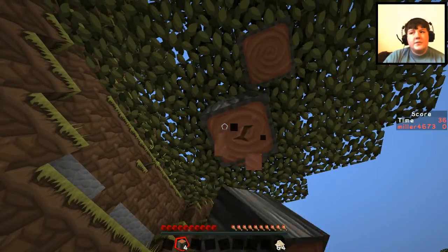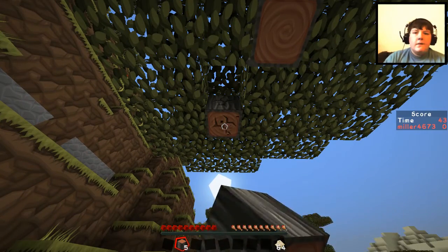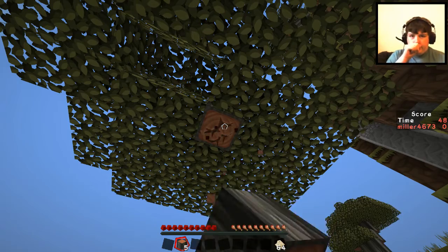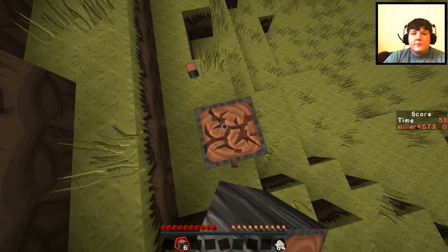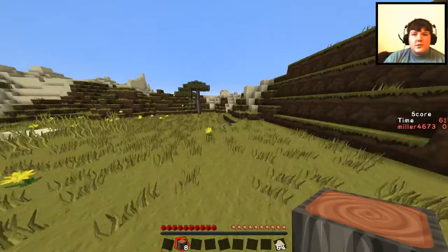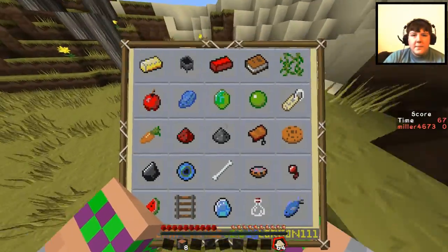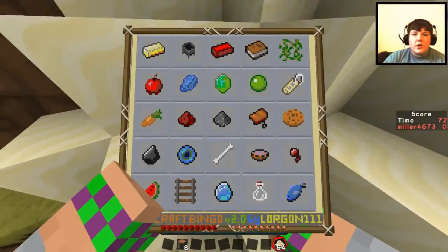I guess if I just chop down this tree it should be easiest. I've had about three energy drinks today so I'm full of energy for this. We should just quickly go and check out the temple — if we can get a diamond and an emerald then the middle row should be quite easy.